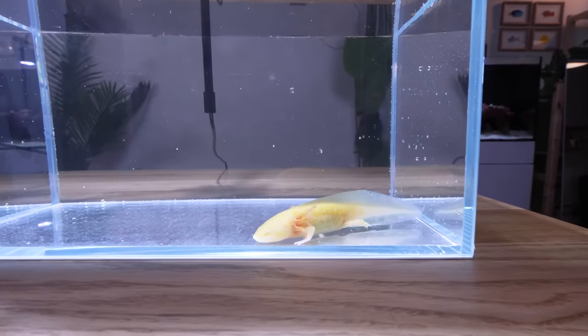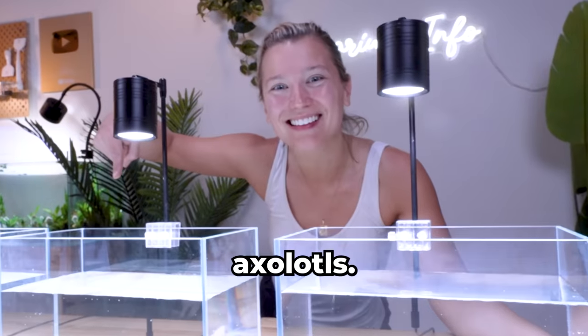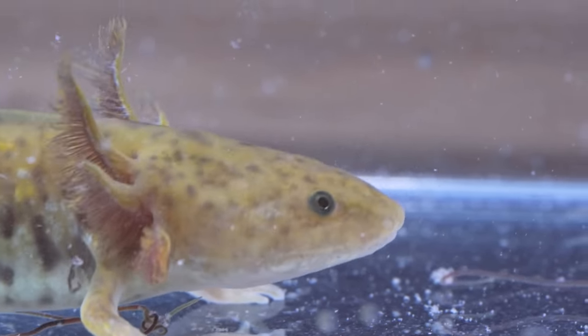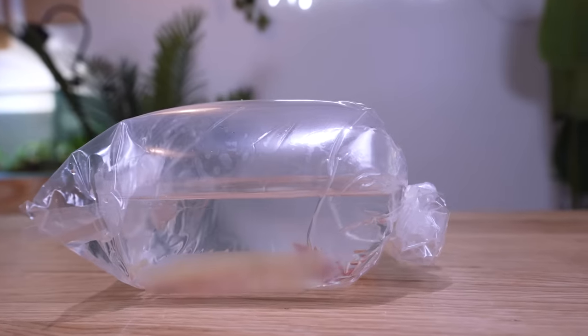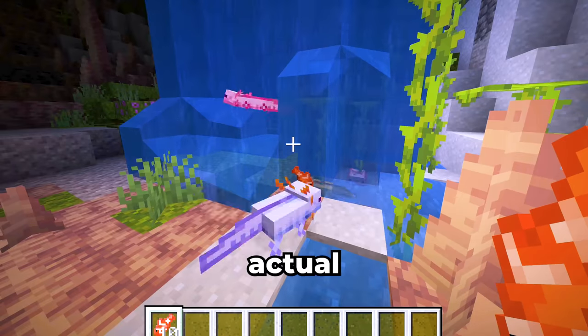Before we start, let's look at a few different axolotl morphs that exist in Minecraft. These are Minecraft axolotls — this is gold, leucistic, and a wild-type axolotl. But the one that we're getting is even rarer. They are just as cute in real life as they are in the actual game.